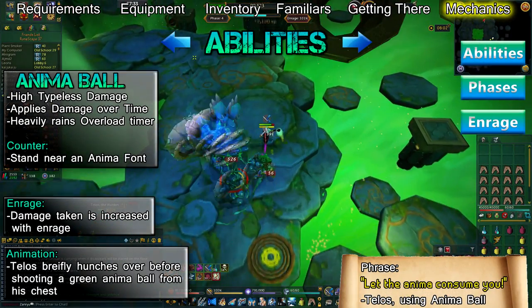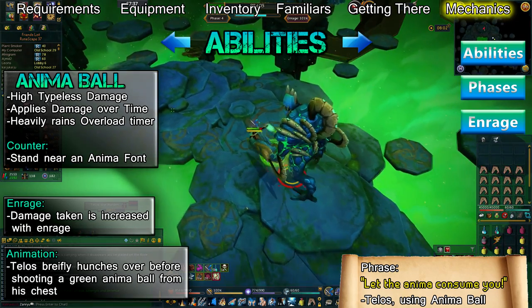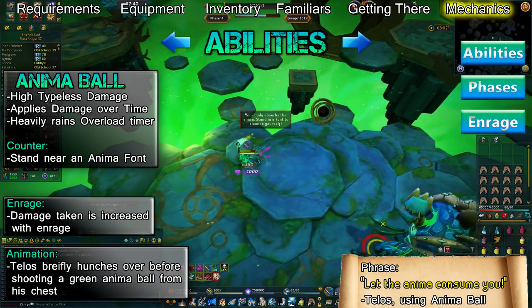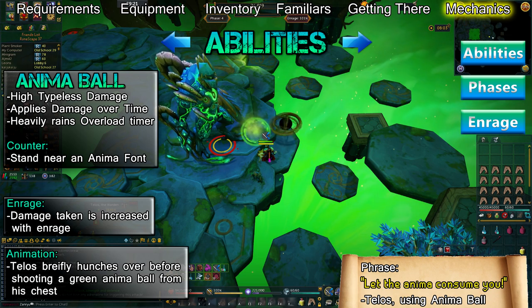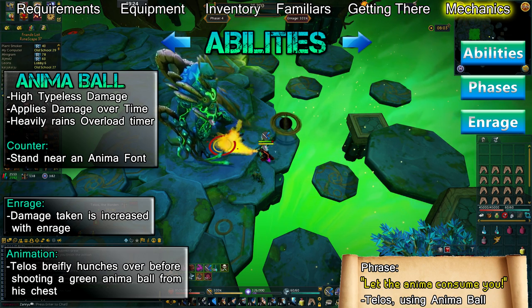Telos will hunch over for a moment and say 'Let the anima consume you,' before shooting a ball of anima from his chest. This attack will do a large amount of typeless damage and cause a damage over time effect that also drains your overload timer by 15 seconds per tick. To clear this effect, stand by any of the fonts. You can reduce the damage of the initial attack by using Debilitate or Reflect, or negate it with Resonance. This ability is only used during phase 4.